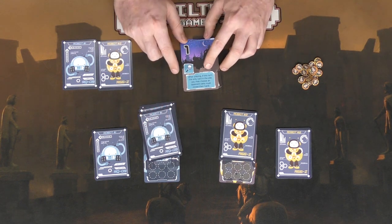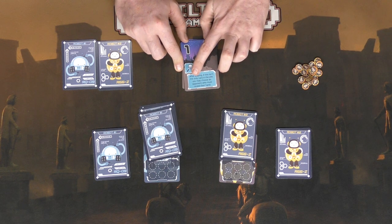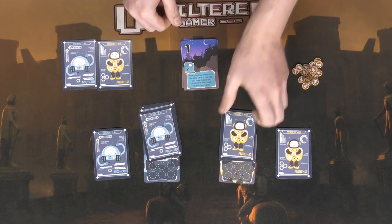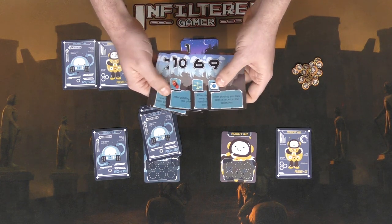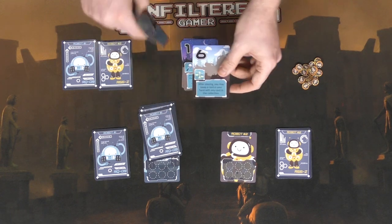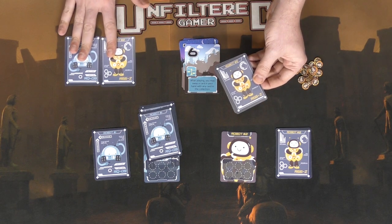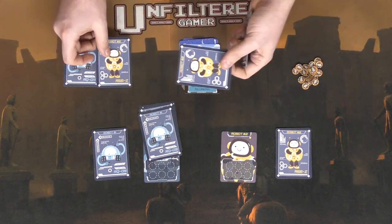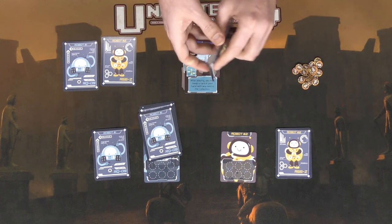If I do have a lower card — like a one — I can play it. After playing, if this isn't the only card in the pile, you may choose an opponent who must reveal their hand. So that player reveals their hand, and then play passes. The next player might play a six, which says after playing, you may swap a card in your hand with a card in the collection. Maybe I didn't want a seven — I could swap it with a card I placed in the collection or somebody else's card. Then play passes.